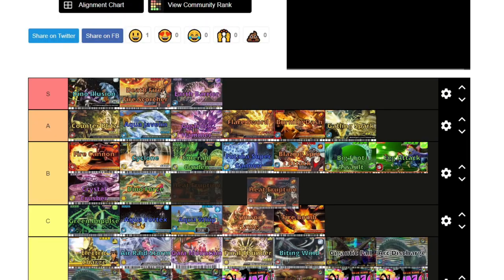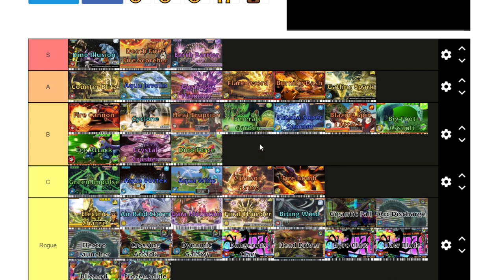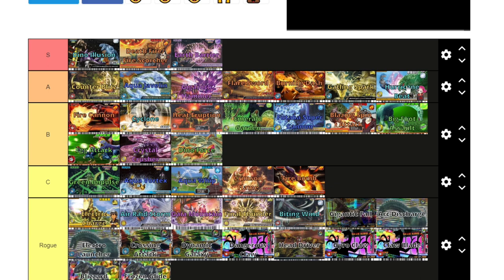Heat Eruption is B tier — it's a very good move with a Volcano Burst effect, which is amazing. It does more damage than any of the other tie-based super moves, so it's a really solid tie-based move. Hurricane Beat: I think it's underrated among the wind moves. A lot of people seem to prefer Cyclone or Ninja Attack, but Hurricane Beat can be deadly. It gets triggered after a loss, so it does more damage than Burning Dash and Gatlin Spark. It's also a scissors move, so you don't have to worry about Dino Illusion. Wind types have very good scissors crits — Rugops, Carnotaurus, Piatnitzkisaurus. Hurricane Beat is pretty decent and worthy of A tier.